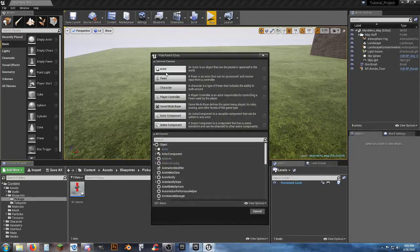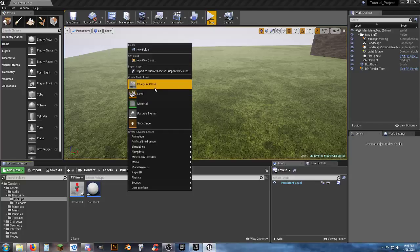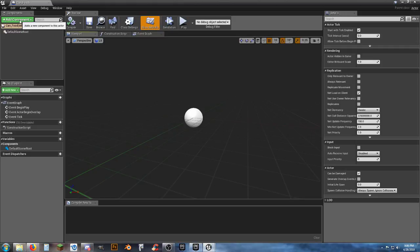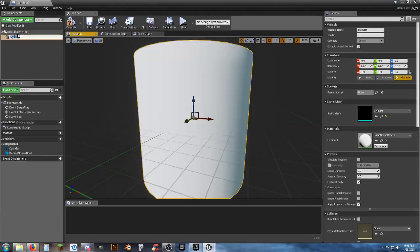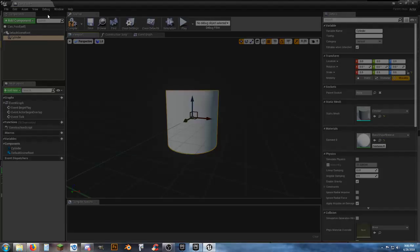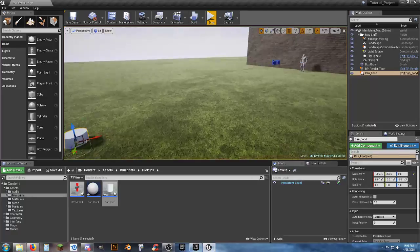In the pickups folder, create a new blueprint class — Actor — and call it Can Drink. Create another Actor blueprint called Can Food. We'll make them very simple. Add a cylinder component and scale it down to 0.5 by 0.5 by 0.5. Let's drag it into the map on a second monitor to check the size.